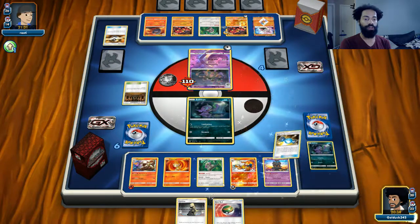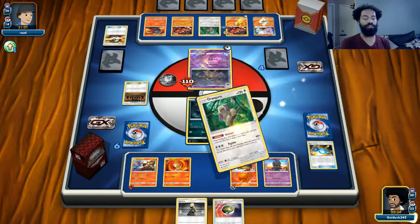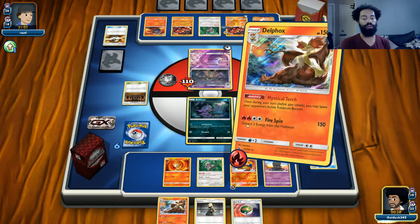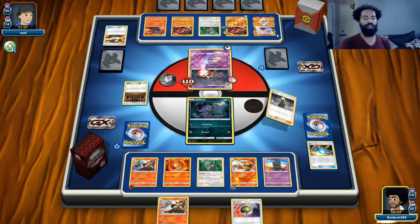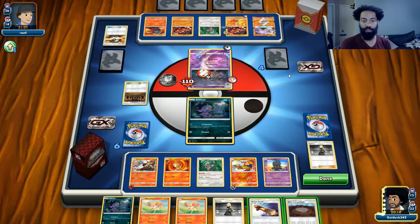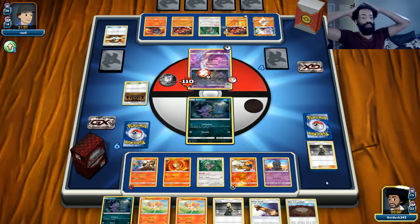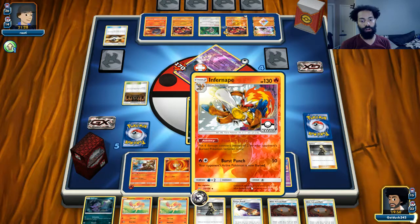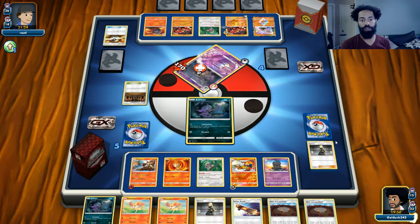I forgot to burn the Nest Ball. Let's Oranguru first — it didn't help so we're definitely going to get burned here. Our hand was so good but we had to use two Ultra Balls at the beginning and that screwed us up. We have another Sableye as backup but we don't have the Limitation, so this could go bad. The good thing is our combo is set up with Infernape and Delphox, so all we need to do is sit back and burn.